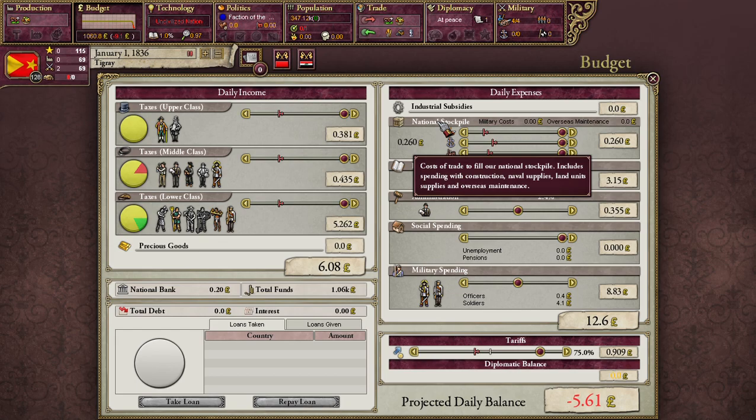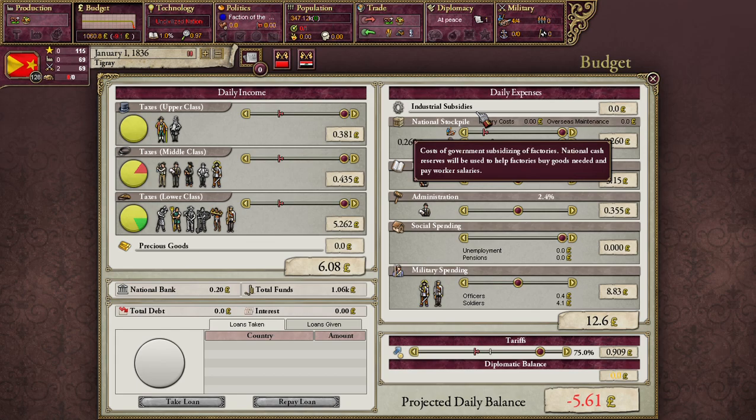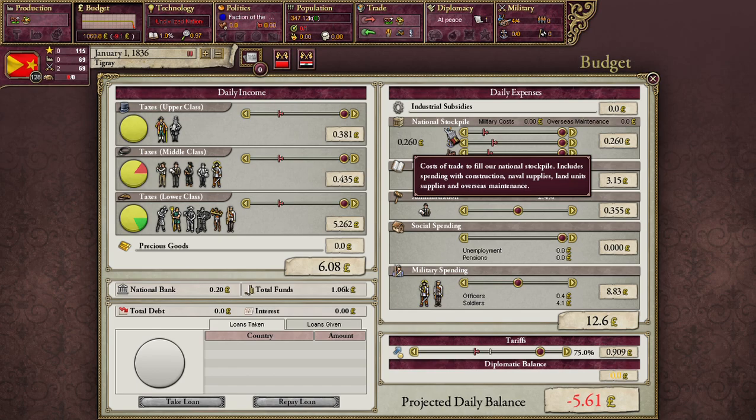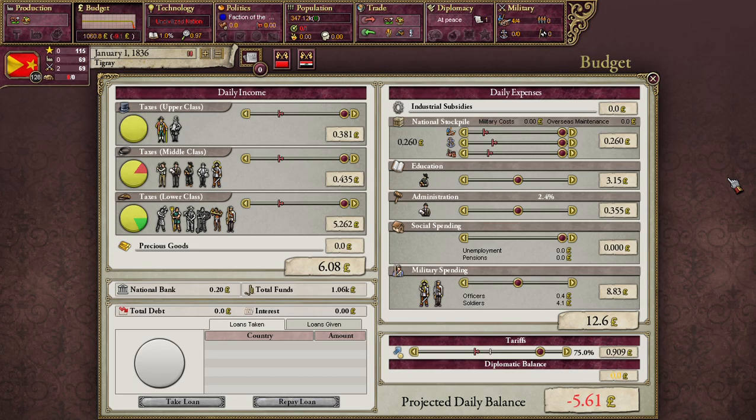In the budget tab itself, industrial subsidies are at zero for obvious reasons. Next you have your army, navy, and construction subsidies — these represent buying supplies for your military. Your army slider will determine your organization rate for your troops as well as how quickly they replenish supplies. Your navy slider does the same for your navy. The construction tab determines how much you spend on goods needed to build things like railroads, forts, and factories.